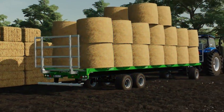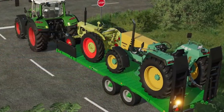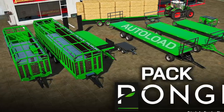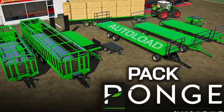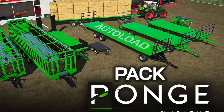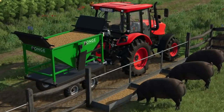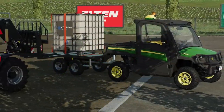Universe Sim Modding is bringing over a pack of eight tools for all platforms called the Ponge Pack. From left to right we've got a smaller and larger animal trailer, a low loader, a small trailer for UTVs and pickup trucks, three different bale trailers — the largest has auto loading — and a small seed tender that can be pulled by four-wheelers. This pack is sure to spice up your gameplay with much different equipment than you're used to. Yes, they are quite European in styling, but they can be used on any map you're playing on.